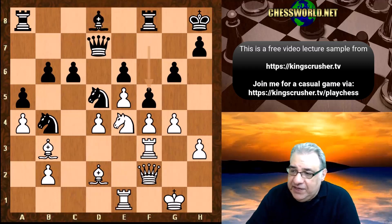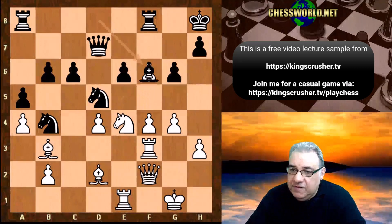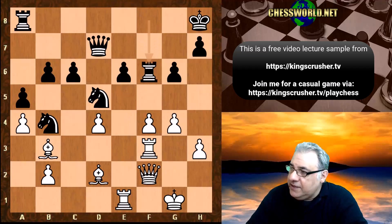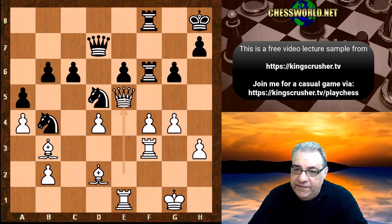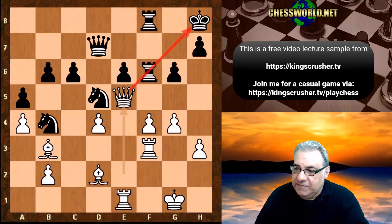So f5 was just played immediately. We have e takes f6, bishop takes f6, knight takes f6, rook takes f6. Queen e2 — the queen wants to come to the e5 square now. Rook 8 to f8, queen e5. Normally the queen's not a great blockader, but here it's pinning the rook and blockading e6. That's a fantastic position here.